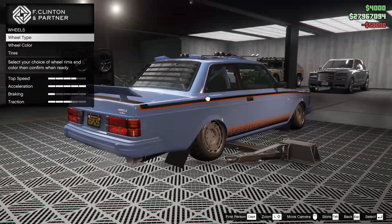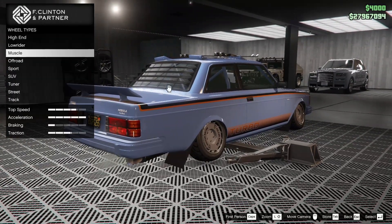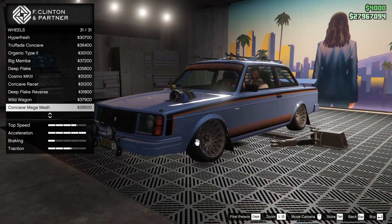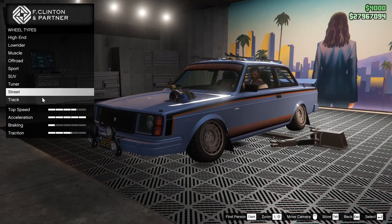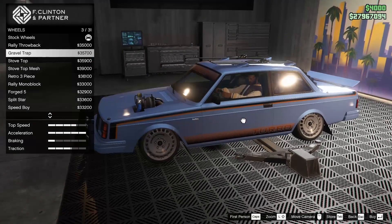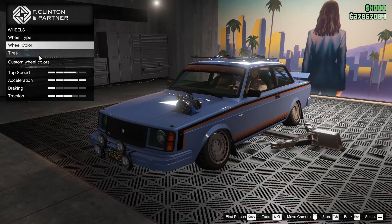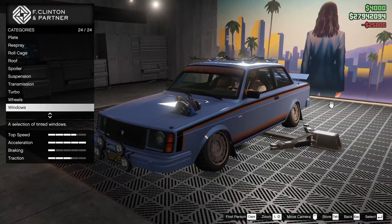For the wheels — I actually really like the stock wheels. Those are very unique looking. However, concave mega mesh would look kind of cool on this thing, but they're really low profile and I don't think they really fit the car. I really like the stock rims actually — let's see what else we have. Nothing is really standing out to me too much, so I'm going to keep the stock wheels. They say Volcar on them, which is kind of sick.